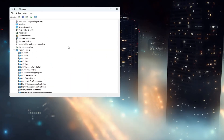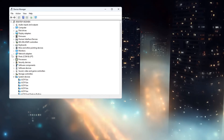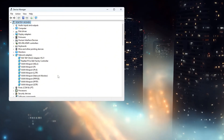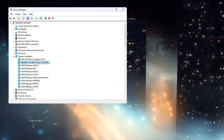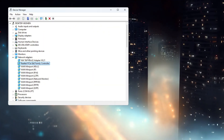Once Device Manager opens, you will see a list of different categories. Look carefully until you find the one called Network Adapters and click the little arrow next to it to see all the network devices listed underneath. You need to find your main internet adapter here. If you use an Ethernet cable, look for names like Realtek PCIe GBE Family Controller. If you are using Wi-Fi, you might see something like Intel R Wireless AC.